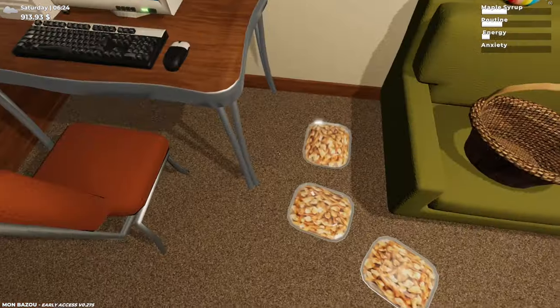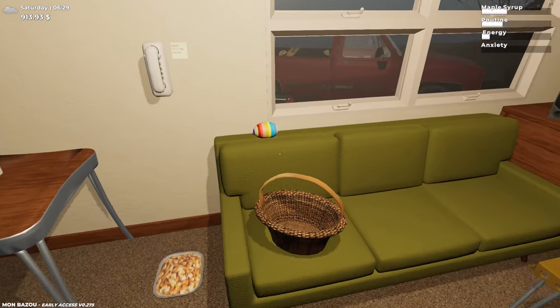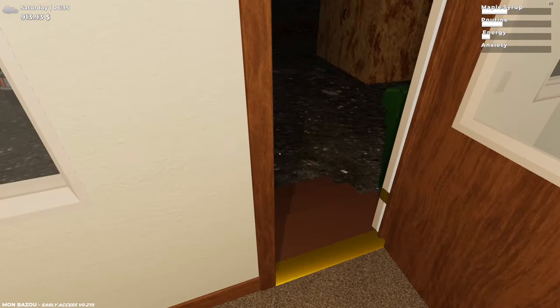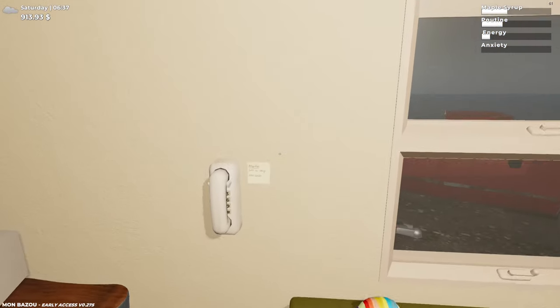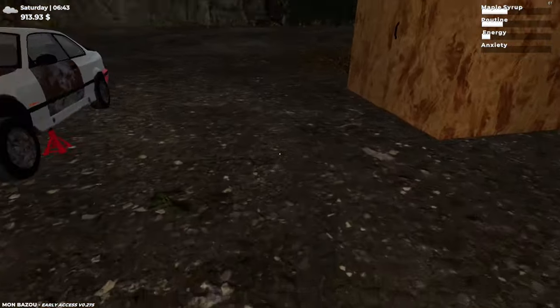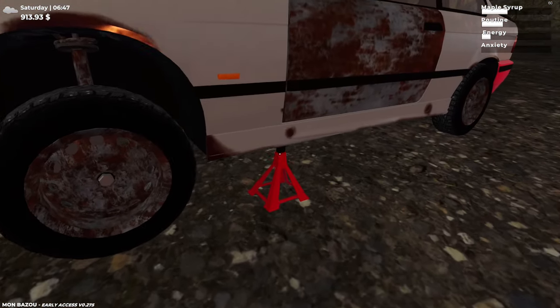Did you see that on the loading screen? They've added changes. First thing we notice here — there's an Easter egg. 'Happy Easter from Santa, go catch them all — just like Pokémon!' Got a post-it note here: Martin asks for a lift into town. That's kind of cool, I like that. And here are the jack stands.